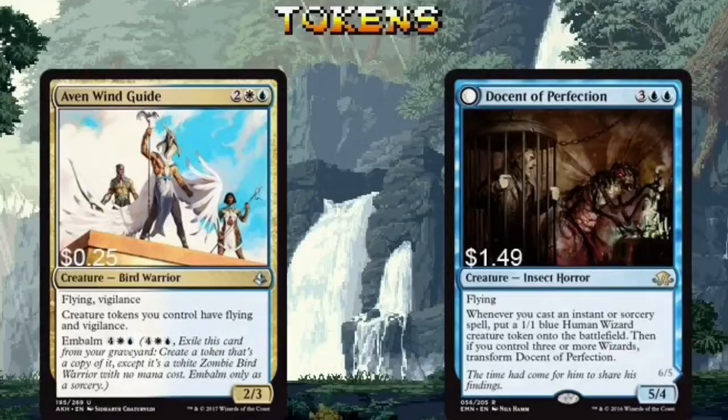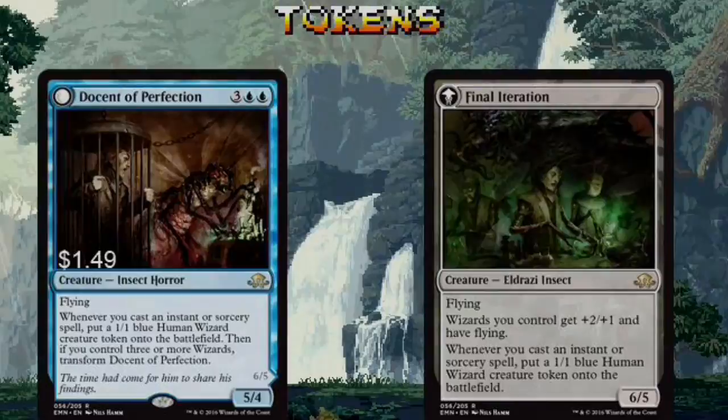Aven Windguide and Docent of Perfection are more of the same. The Windguide makes our tokens into Super Soldiers. Docent of Perfection is similar to Tolerant — cast spells and fill the board with Wizard tokens. If the Docent flips, get ready for a Wizard party.